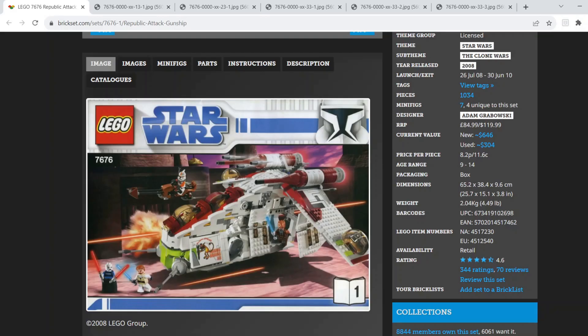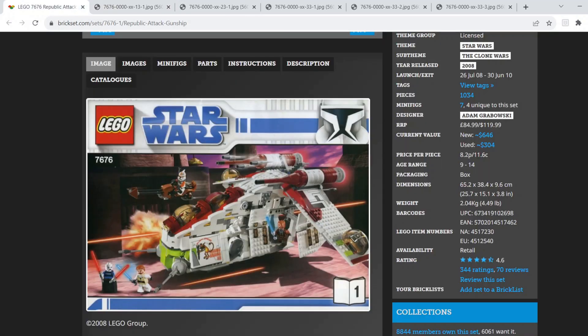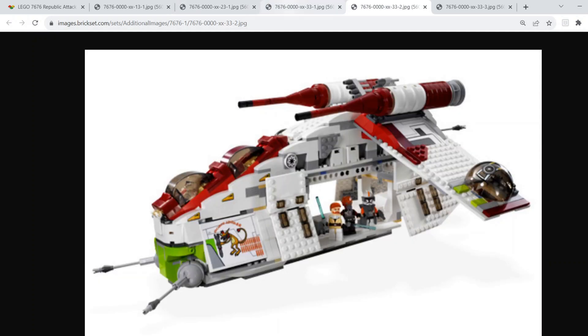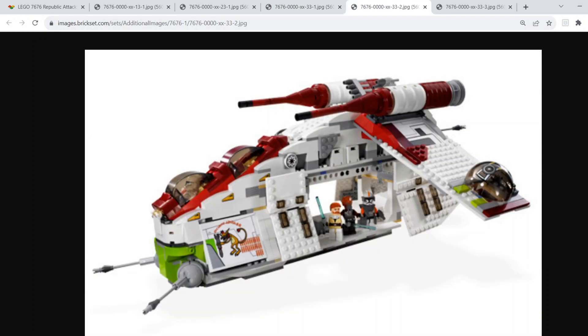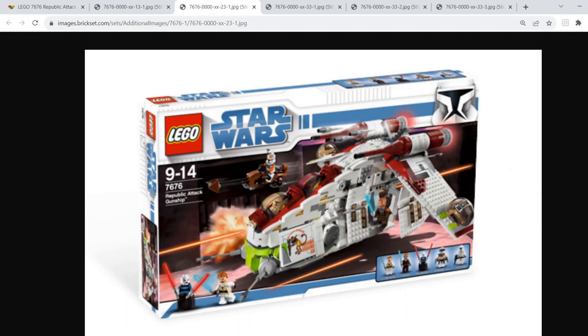Moving on, we have the 2008 Republic Gunship based on the Clone Wars TV show. You get a lot of nice minifigures and a command station inside, which is cool. You get Obi-Wan Kenobi and Plo Koon — excuse me, I blanked on his name for a second. There are really cool sticker details, the doors both open up, and you get a speeder bike with Asajj Ventress and Commander Cody. It's just a really great set based on the Clone Wars TV show.